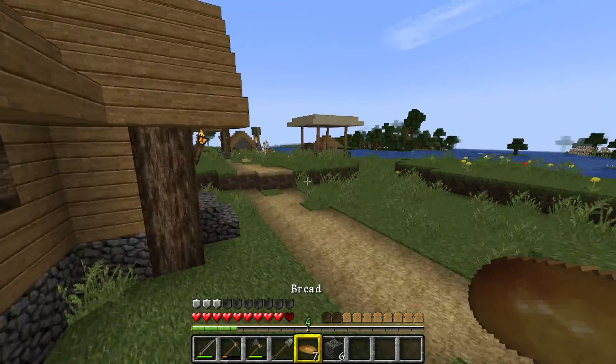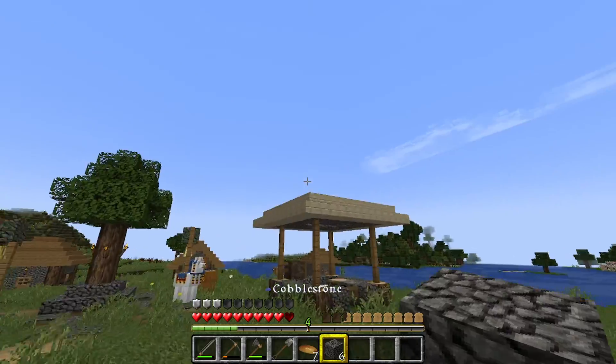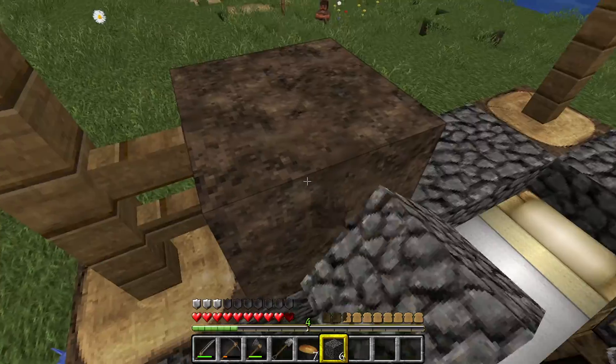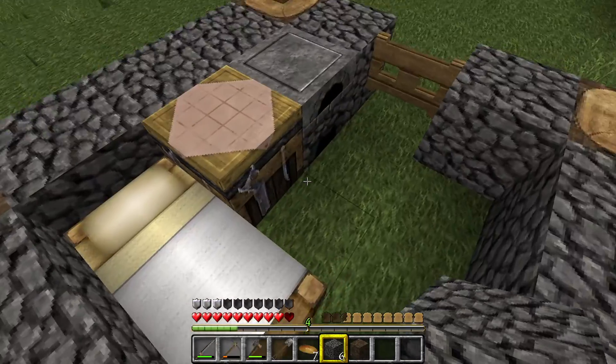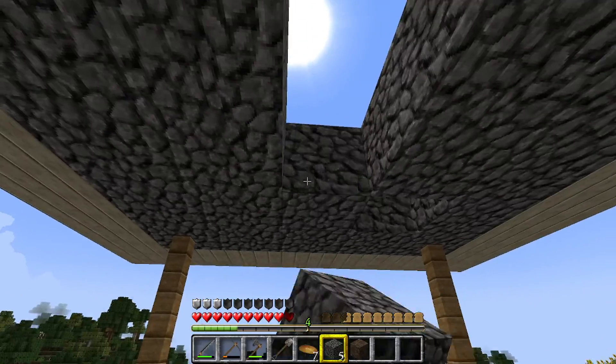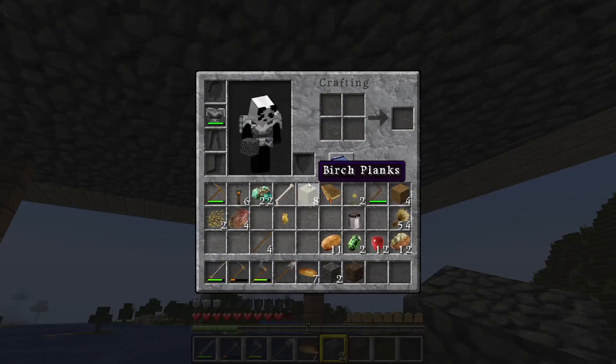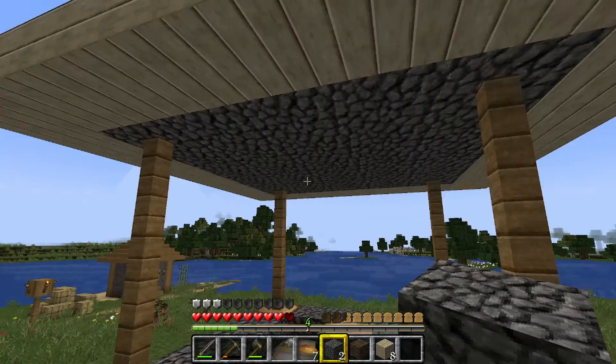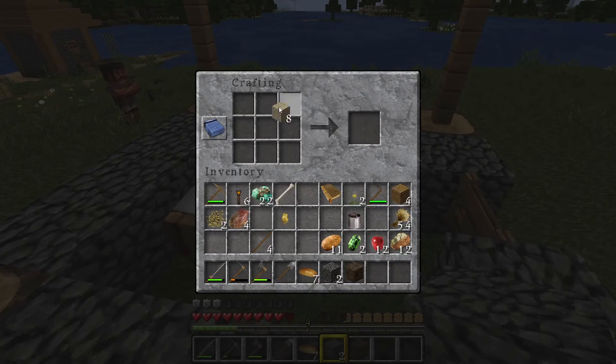There we go — oh, we've got six. Maybe stairs on the top. I'm trying to think how I'm going to do this. Because I want to do stairs... actually, maybe just planks? How many stairs could I make? I could make four.